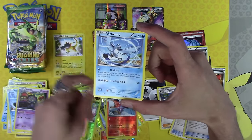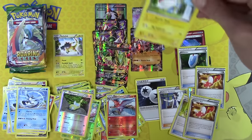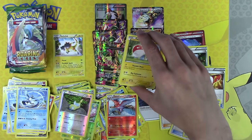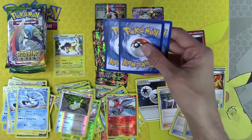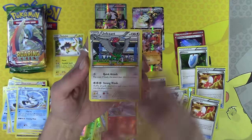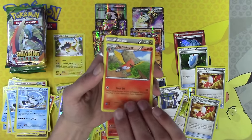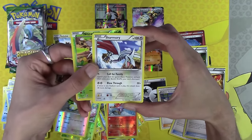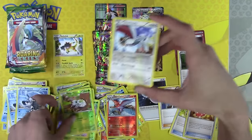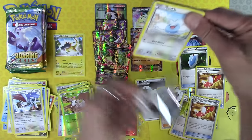Talonflame Reverse Halo, another Articuno — one of the same rares too. Remember, every time we open two booster packs we're going on to a brand new tin, which gives you more variance. Unfezant, Fletchinder, Altaria, Nincada again, and Skarmory — I think this is the second Reverse Halo of that. My stack is going to fall right in front of me!